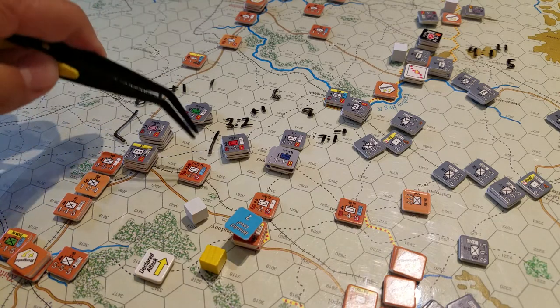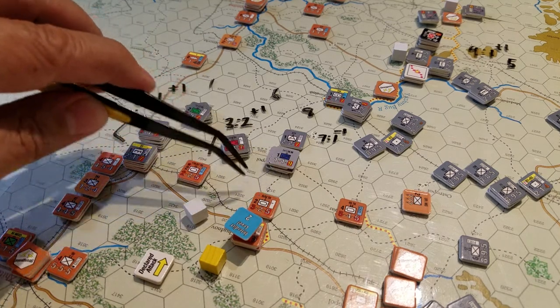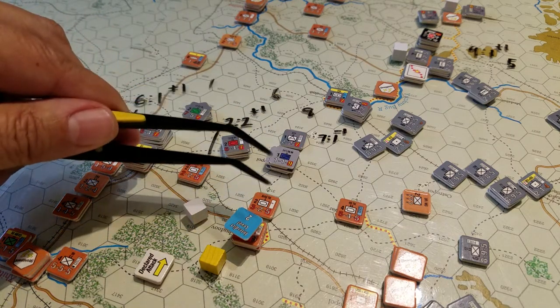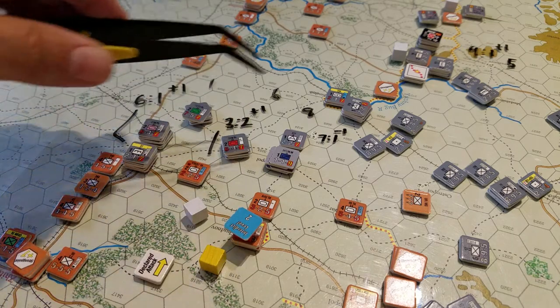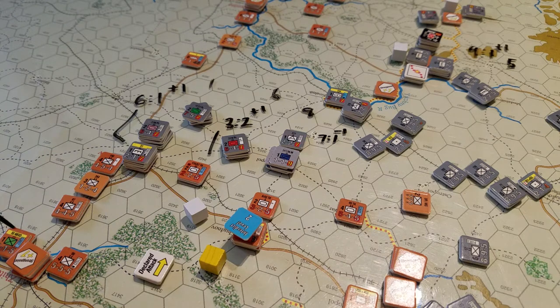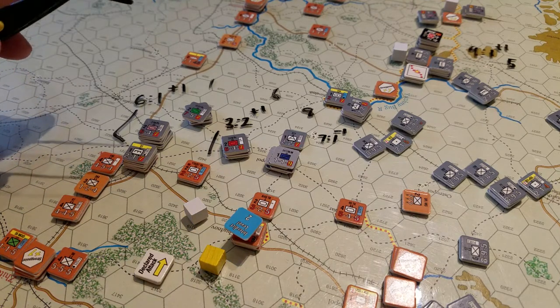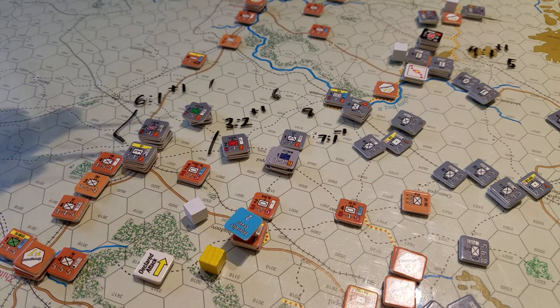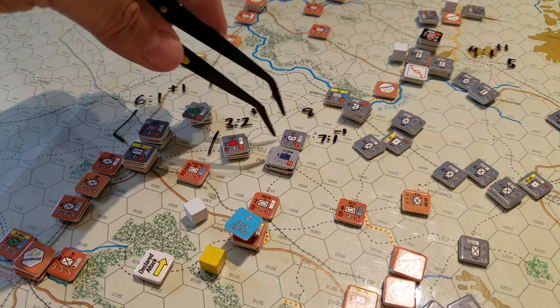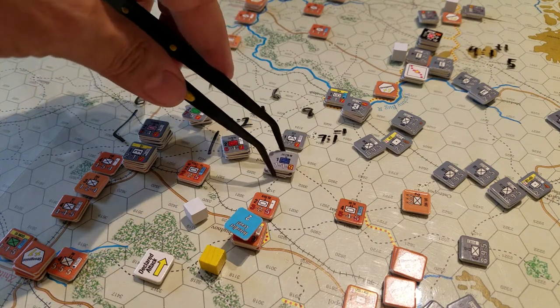So very, very lucky on that attack. Then we had another attack here - I'm trying to clear and push everything back onto this road and then ideally back into the woods, because we want to keep pushing this way and take Zitomir - I think that's how you pronounce it - this town right here, which leads us directly to Kiev. It's just about 20 hexes from Kiev, so we'd have our objective in sight and could bring some forces together. That attack went at seven-to-one, rolled an eight.